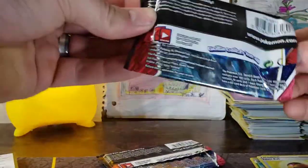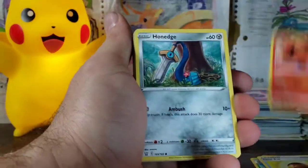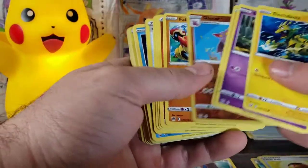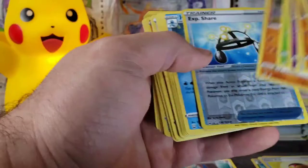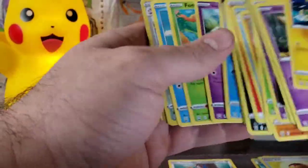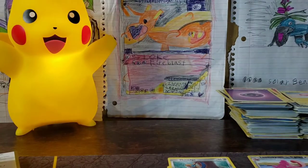Next three packs — we're going to do a Super Duper Mega Pack. We've got T-Tar, Conkeldurr... screw it, we're just going to go hard. Phanpy and a Gliscor — I actually really like that card. Experience Share and a Delcatty. Next pack — a Kricketune and a Lickitung Reverse Rare, and that's awesome. Smash the Like button if you actually stayed until the end. Thanks guys. Boom boom.